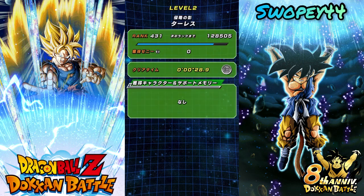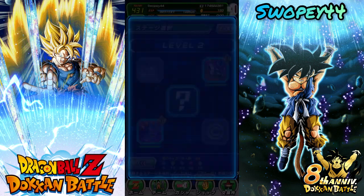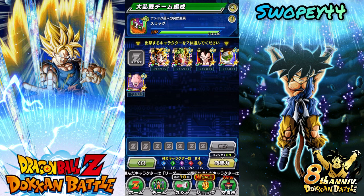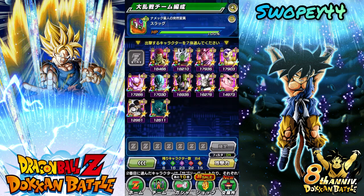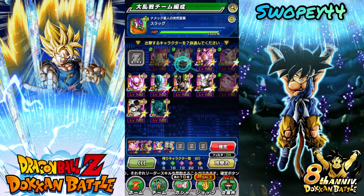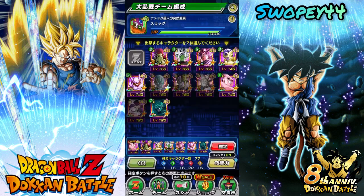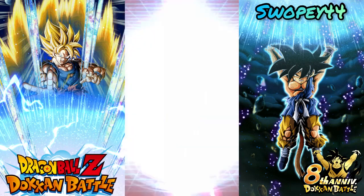We're kind of going through all the Spirit Bomb enemies — all the people that Goku has used a Spirit Bomb on. First we had Saiyan Saga Vegeta, then Goku on Namek using the Spirit Bomb. Now we've got Slug and Fusion Android 13. Now we can use our Extreme Int team. Could bring LR Cell, maybe instead of Janemba there.